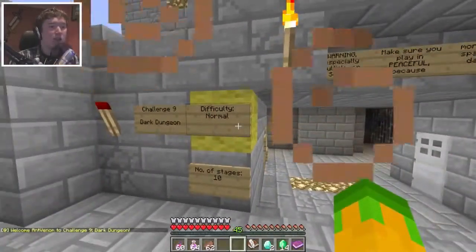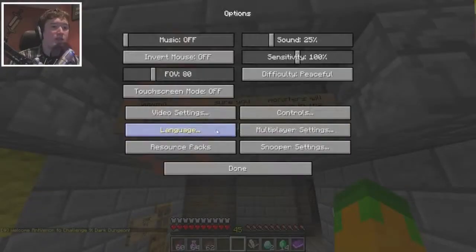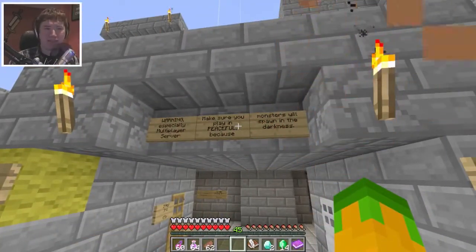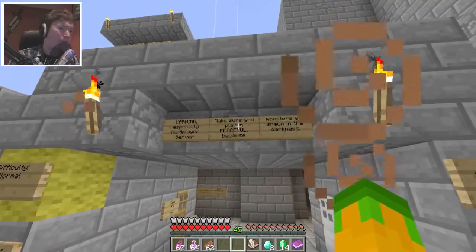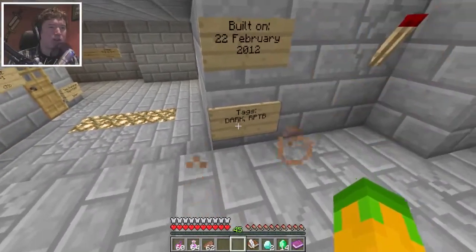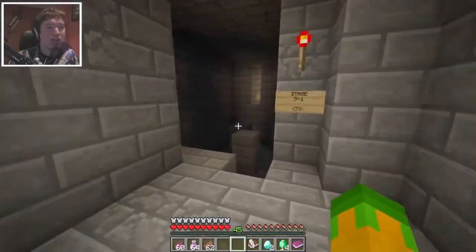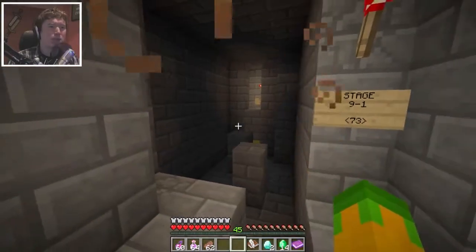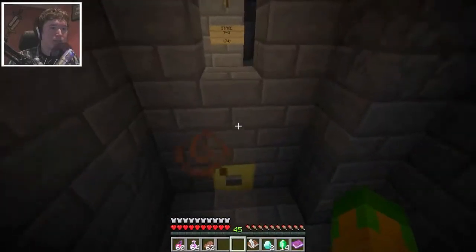This is difficulty normal, stage 10. Warning — especially on a multiplayer server — make sure you play on peaceful mode, which I am. I actually think the difficulty of the map may be saved to the map itself now instead of through your settings file, but I'm not 100% sure. It says mobs will spawn in the darkness and there are repeatable sections. Let me make sure my brightness is set to bright — yep, bright enough. Moving on to the things I wanted to talk about.